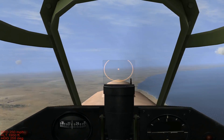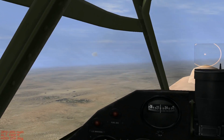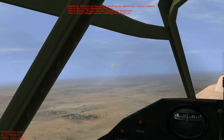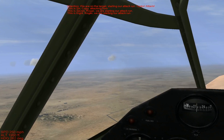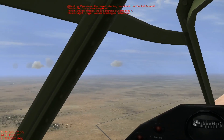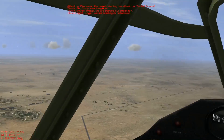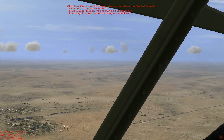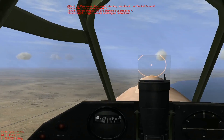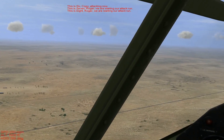We're looking for some vehicles. Attention — you're on target. Starting our attack run. Armor. Let's see, attack. This is Yellow 2. Okay, attacking. This is Yellow 3 — we are starting our attack run. This is Yellow 4. Received — we're starting our attack run. And looking.